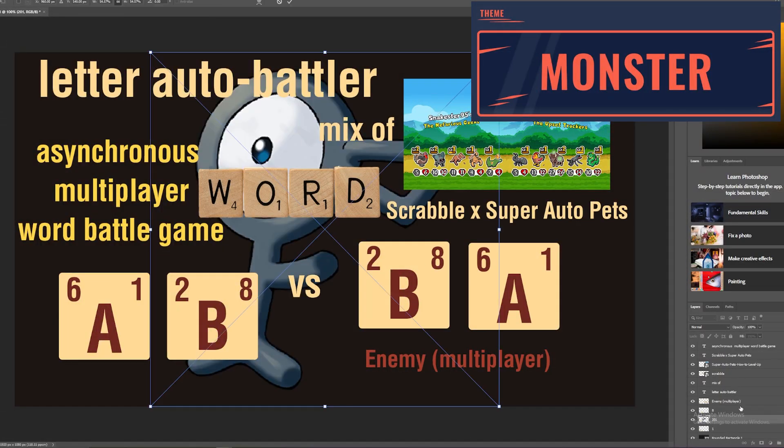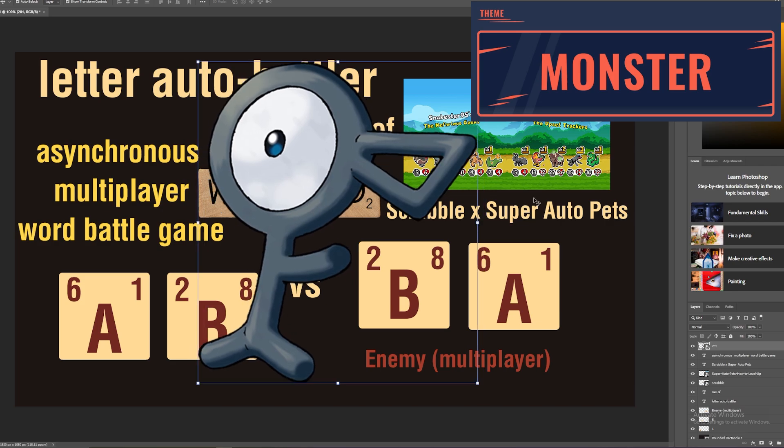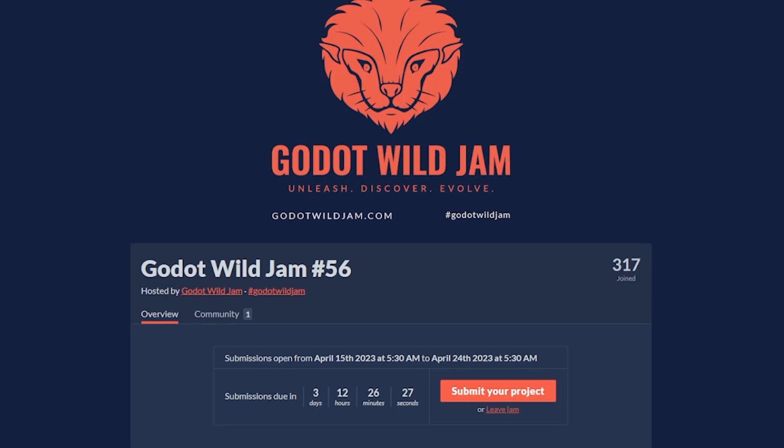My solution to this is I'm just going to turn the letters into little letter monsters, sort of like Unowns from Pokémon. I've just had this game idea in my head for a little while now and I've just wanted to make it for a jam, so I chose this jam because I want to do it now.